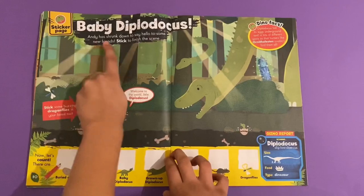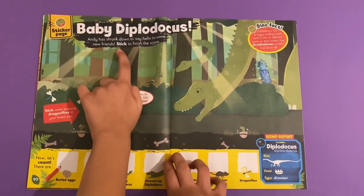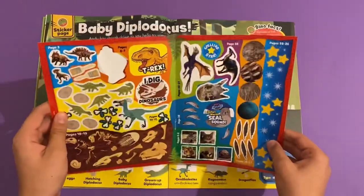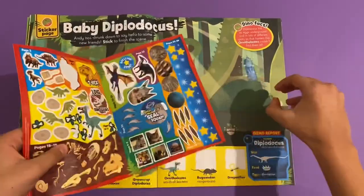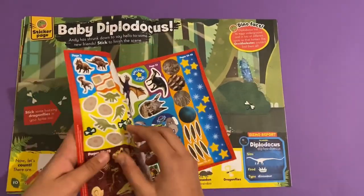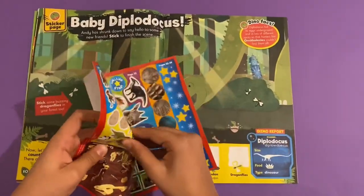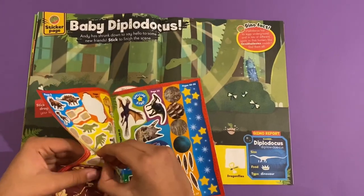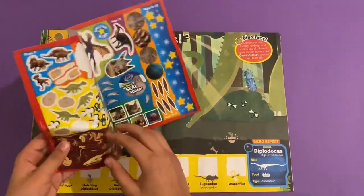Baby Diplodocus — Andy has shrunk down to say hello to some awesome new friends. Stick to finish the scene. You can stick on some dragonflies — there's a clock that Andy travels in from many years ago. You can do some flies here and you can put some dino eggs.